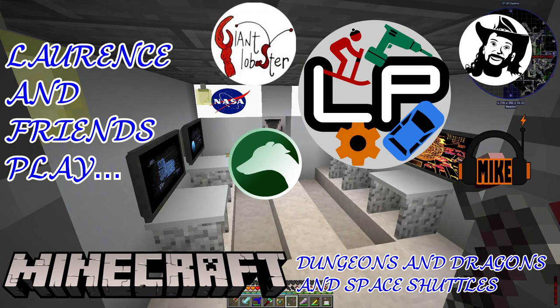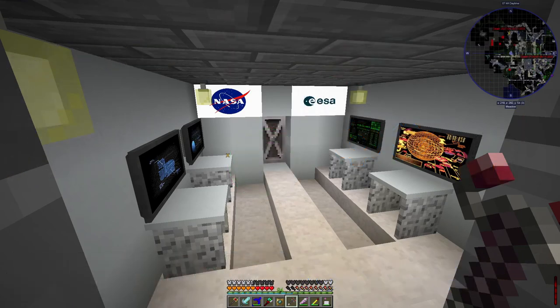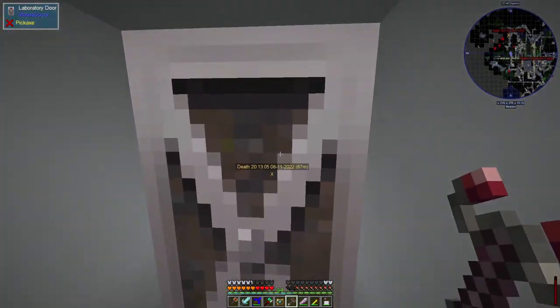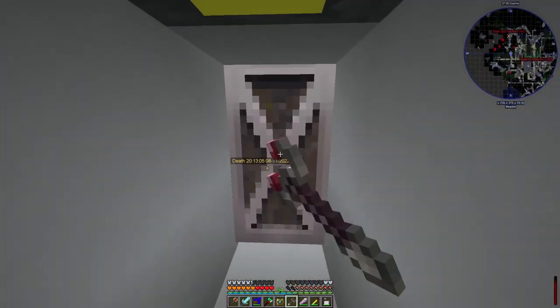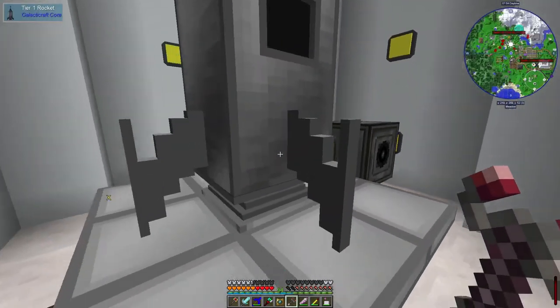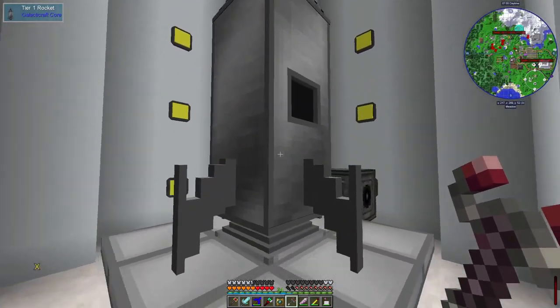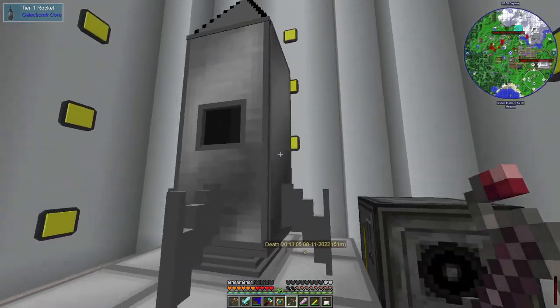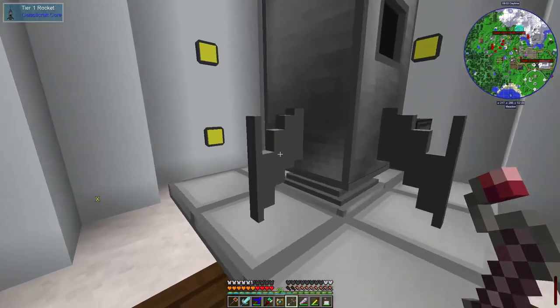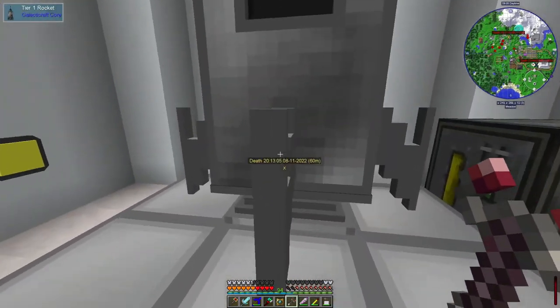Hello everyone and welcome back to Mission Control in Dungeons, Dragons and Space Shuttles, that Minecraft mod we've been playing for quite a while now. We're getting quite close to what we've decided is going to be our arbitrary end point, or at least the point we're going to stop for a little while. Because out here in the rocket silo which I showed you last week, we now have a tier 1 rocket, which is kind of blocky, but this is Minecraft, and presumably it will allow us to travel off into space.